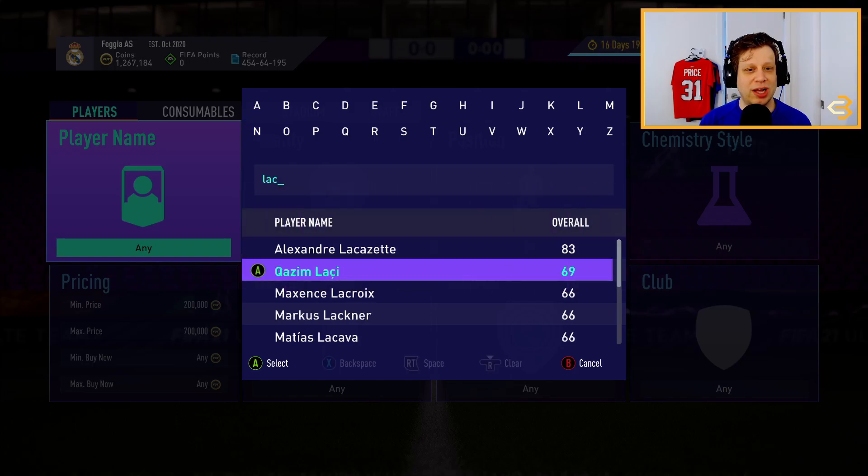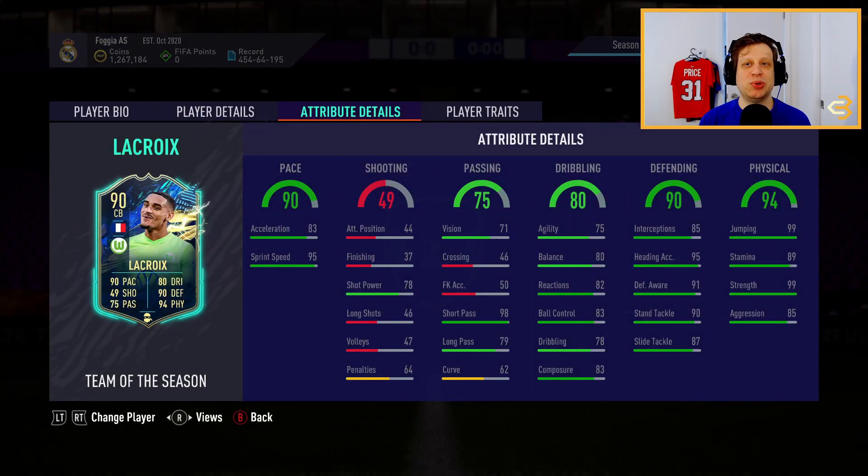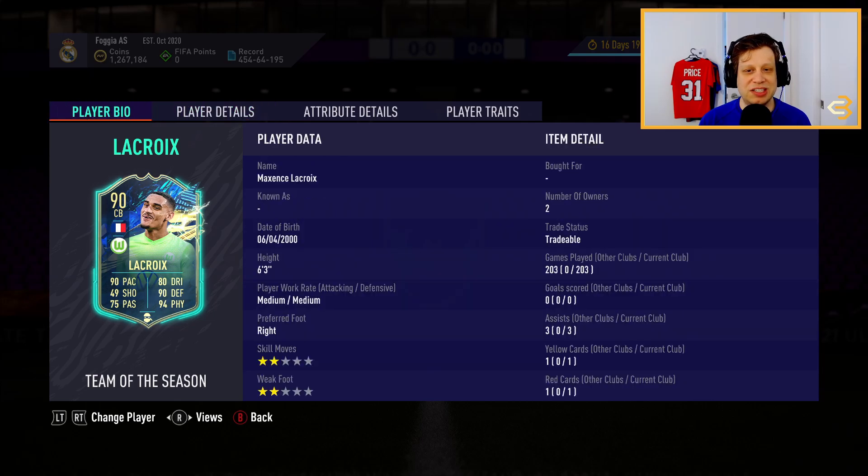The third best player on our list is Maxence Lacroix. Lacroix is an absolute beast. He plays in the Bundesliga and he's French, so he has some really nice links to Dayot Upamecano, Alphonso Davies, Manuel Neuer, Varane, and pretty much any other French defender. He also links to Araujo, so he's gonna have amazing links. He has 90 pace, 90 defending, and 94 physical including 99 strength. He's an absolute beast on defense, and if you have a Bundesliga or French team you should definitely try to get him. He's also six foot three tall so he'll win all kinds of headers.